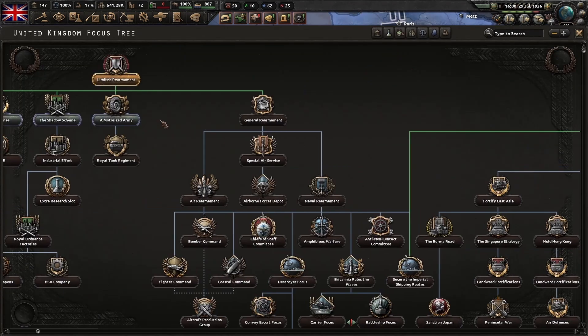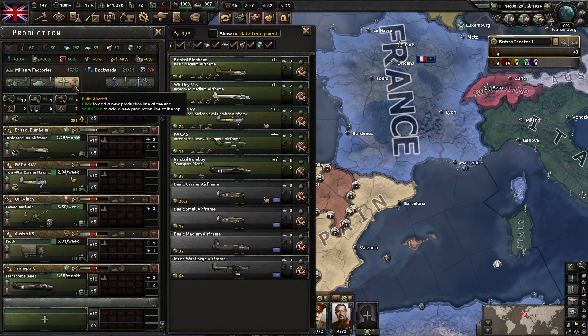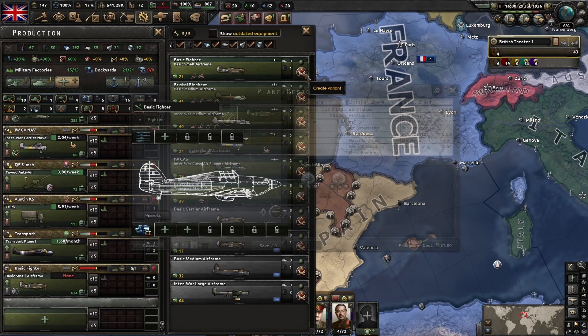We finished 'Service Overseas' and that's given us 25 air experience. We sent an attache which is going to allow us to change economy laws. We now have 25 air experience, and remember - we're going to have to design a fighter from scratch. Here's a trick: start by designing a very basic fighter - just the airframe with minimal modules - and save it for five XP. Put that into production right away. Then, while it's in the queue, go back and add the modules you actually want, like drop tanks and a second set of machine guns. Call it the Hurricane. In total that costs eight XP.